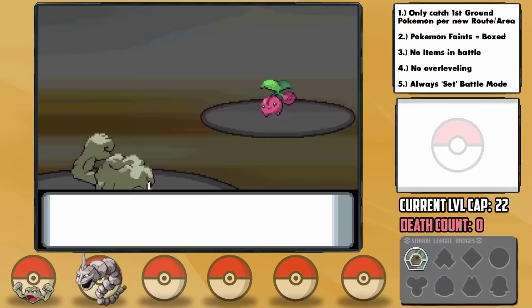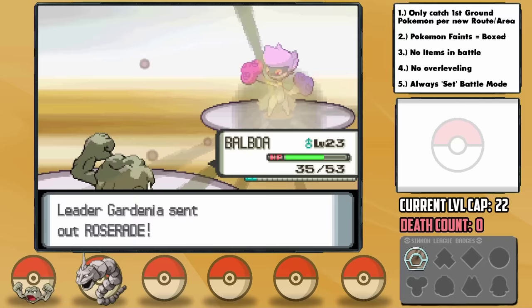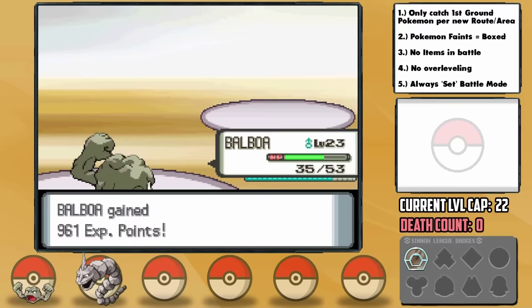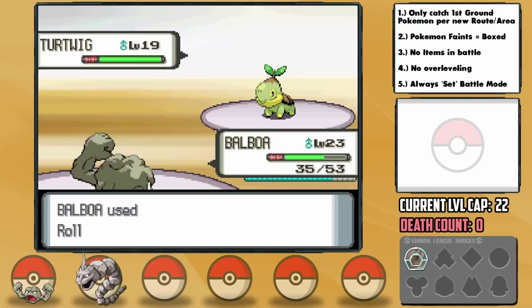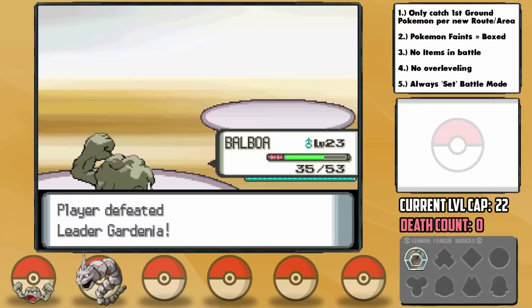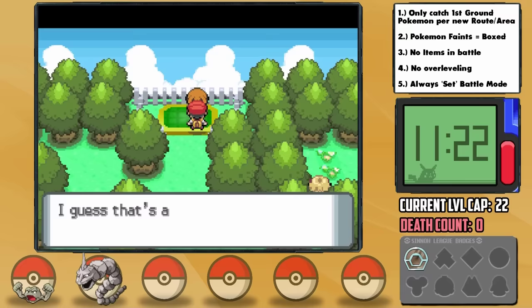We hit it with Rollout again but my calcs were just off and it lives with a sliver, then uses Growth yet again. But Gardenia uses a Super Potion to full health, though another Rollout takes it down nonetheless. Rollout is only 90% accuracy so if it misses the damage increase is cancelled, and she sends in Roserade. The Speed tier is incredibly close — we're at plus 4 after 2 boosts — but it looks like the level up saved us as we outspeed and take it down. She sends out Turtwig last, we have one final Rollout in our chain of five, it just needs to hit — and it does. We just beat Gardenia with 2 Pokemon who were 4 times weak to every single one of her Pokemon, without access to Sturdy as it operates in later gens. Rock Polish and Rollout was an incredible combination — it took 4 wipes after all.